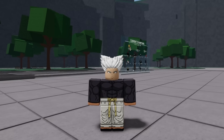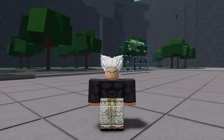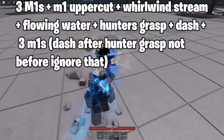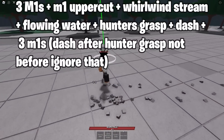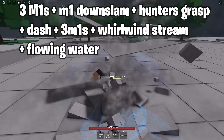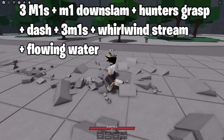Next up we have Garo. In my opinion, he's a little bit more complex or harder to use in terms of comboing — you have to be somewhat skilled to use him, but it really depends on the combo. You uppercut, get in front, then dash and use Hunter's Grass. That's the first combo. Then 1, 2, 3, dash, Hunter's Grass, dash, use that, and then you can finish them off with Flowing Water. That's the second combo.